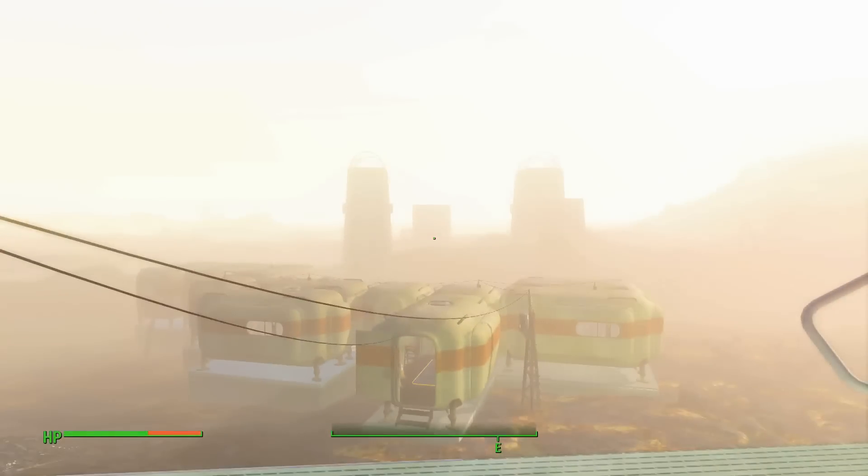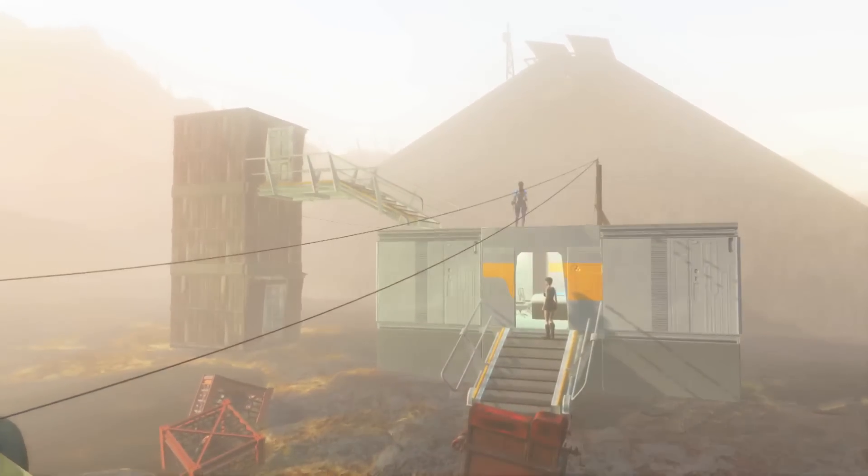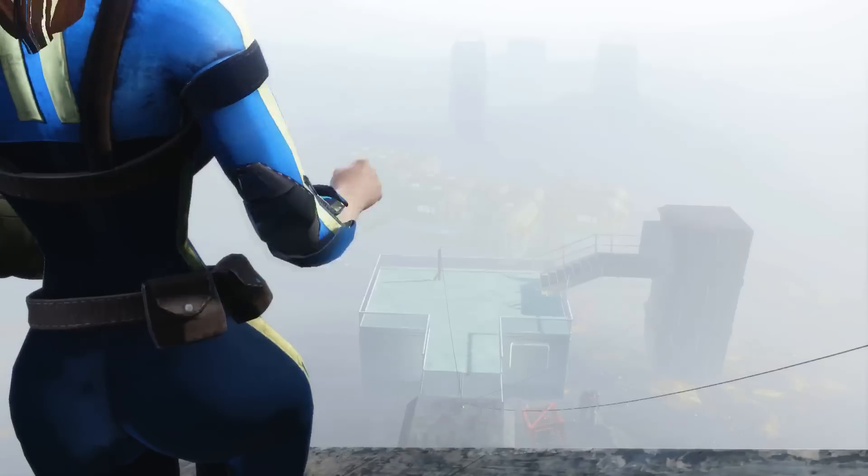It looks quite nice actually. As far as I'm aware the elevators only come in wood currently, but it still works and I think that's amazing enough. I decided to add some rails to the roof of the science lab, and I believe it's done.